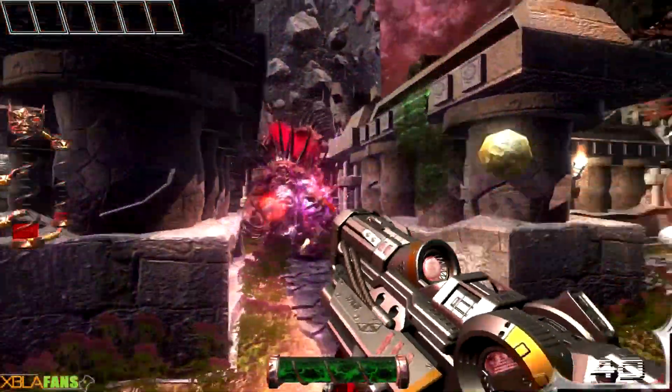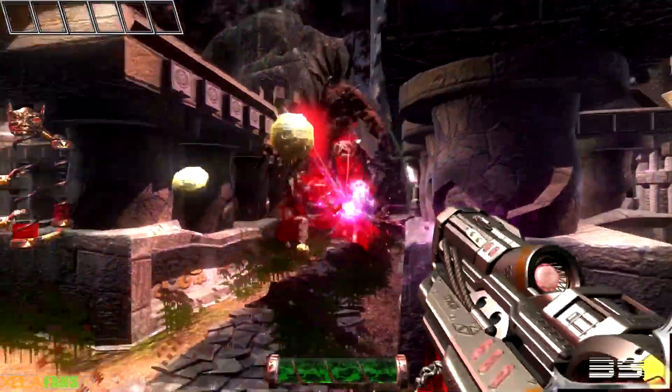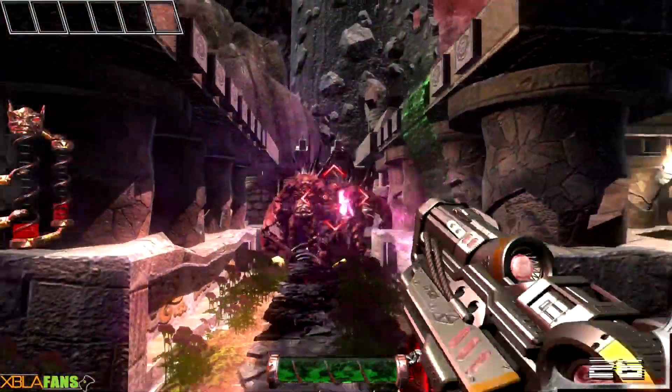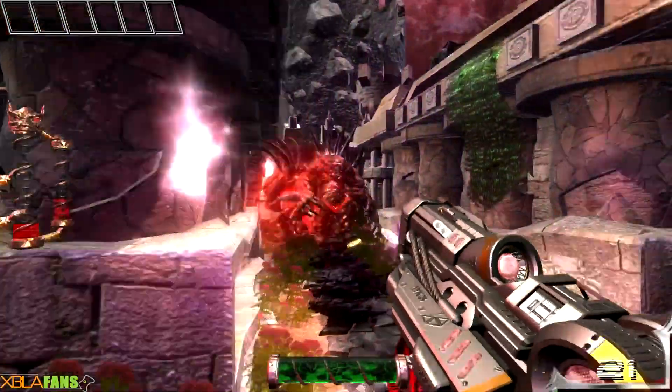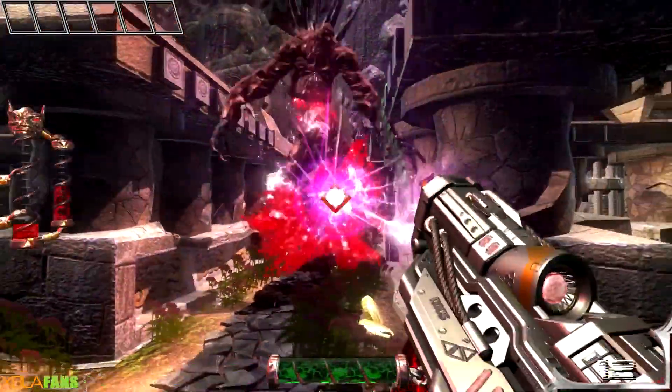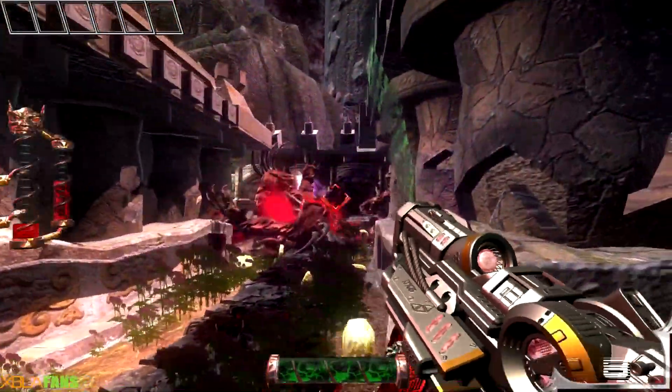It's so weird that only one weapon has recoil. Also there are like four weapons: this one, a minigun, the shotgun you've seen, and then I guess the BFG of this game — which you have to charge up and it shoots a very slow, very BFG-looking ball, but red.